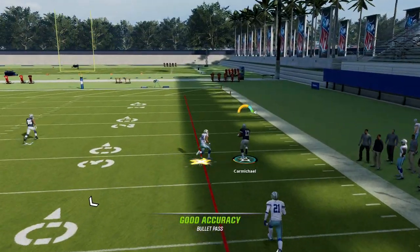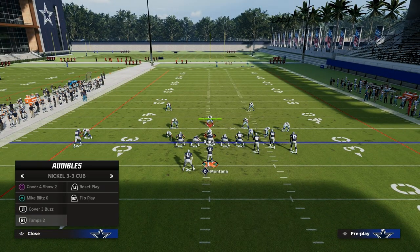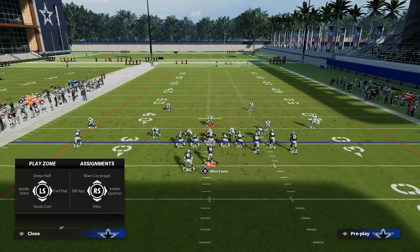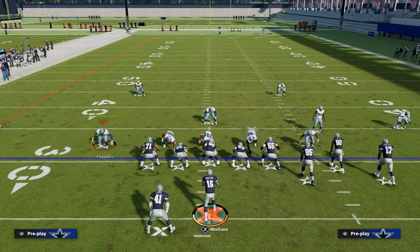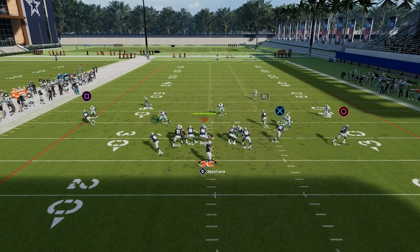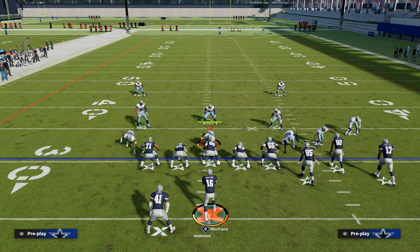Against cover two, you can throw that deep route over there on the left side. Now, let's say they make some adjustments — maybe they do some cross-man, a vertical hook, and a hard flat. I'm going to user the crosser with the middle linebacker. What will happen with this running back wheel a lot of the time is you can throw it in that little window. If they don't have flat zone knockout, that's going to be wide open for you. Typically, that's where the man-up is going to be super, super important.